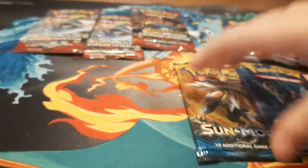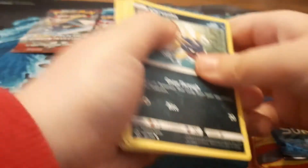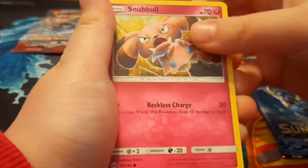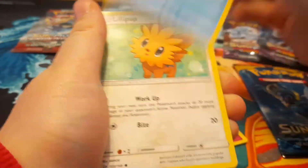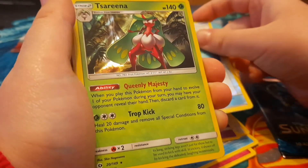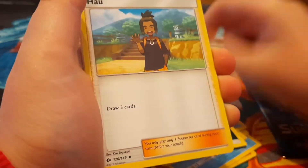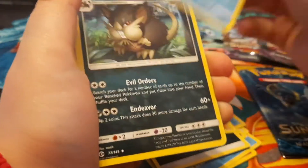It's not bad. Let's get into the next one. Carvanha, Snubbull, Wimpod, Lilipup, Cosmog, Crushing Hammer, Tsareena. I forgot to do the cartridge. Energy, Haya, Wishiwashi, and a Lone Eradicate. That was pretty good, pretty good pack.